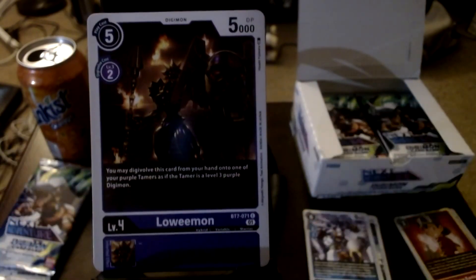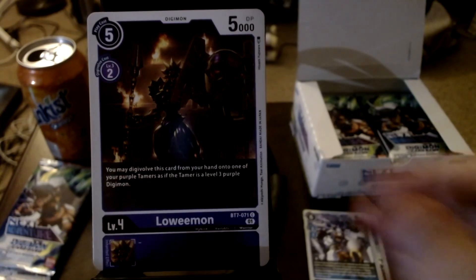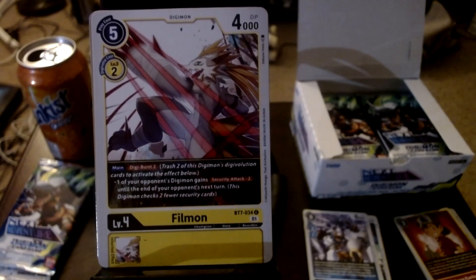Now we got another part of the legendary warriors - we've got Loewemon. I thought he was his hybrid form since I saw the shield, but no, that's just regular Loewemon. This is Loewemon, with Ancient Sphinxmon's face in the background for some reason. His ability says: you may digivolve this card from your hand onto one of your purple Tamers as if the Tamer is a level three purple Digimon. Not a great ability, and kind of basic art as well.